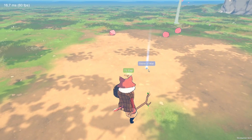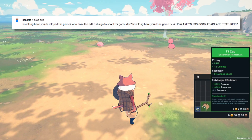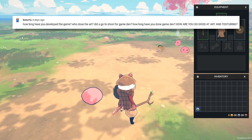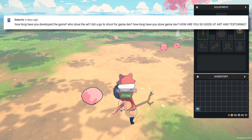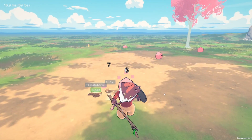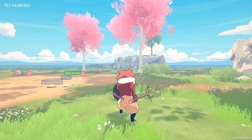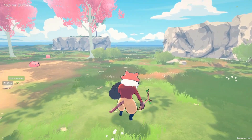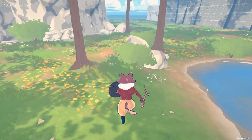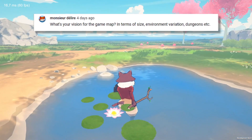The next question is from Kenorta, asking: how long have you developed the game, who does the art, and did you go to school for game dev? We started developing the game five months ago. I'm the one making the art, and also doing a lot of other things. About school — yes, I attended the Ubisoft school six years ago.